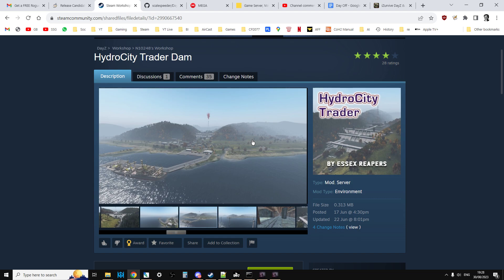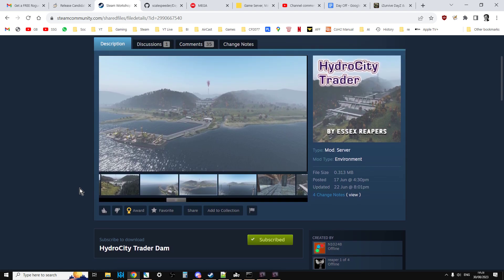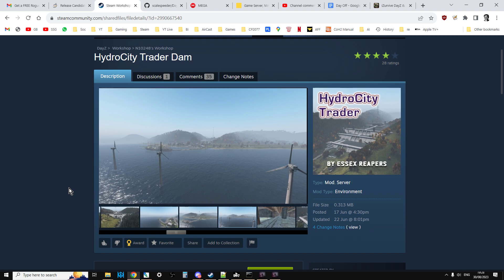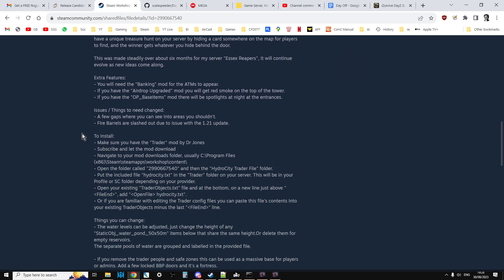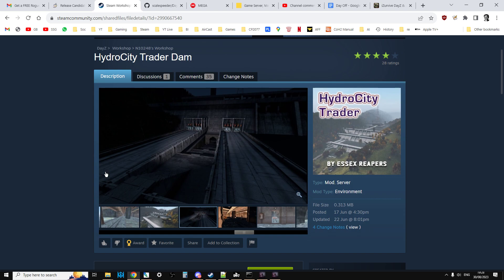What I've done is I've adapted the Hydro City Trader dam PC mod by simply loading the supplied .dze file into DayZ editor and exporting a custom object JSON and the loot files as well - the map group proto and map group pos so you can spawn stuff in there. This is all very kindly down to N10248 from the Essex Reapers Traders, who built this along with another chap called Reaper 1 of 4, and it really is very, very impressive indeed.